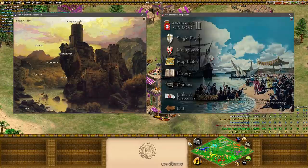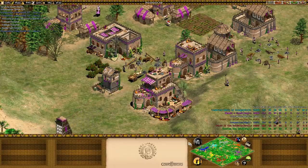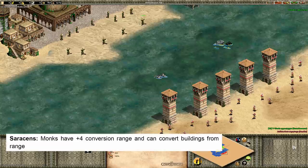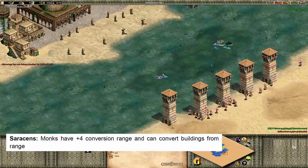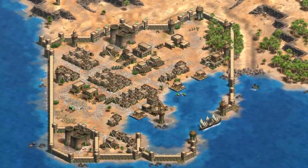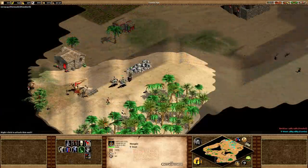Next, there are the Realms mod and the Portuguese Civ mod. Both of these mods add a variety of custom civilizations to the game and go crazy with creative civilization bonuses. For example, the Portuguese Civ mod implements civilization bonuses for when wonders are constructed, and the Saracens gain monks with plus 4 range that can convert buildings from range. This mod also implements parts of the raider civilizations, including giving civs such as the Mongols the ability to kidnap units. In the castle age, we gain a technology at the town center which we can research to unlock the kidnap ability, then go about stealing villagers with our scouts.